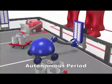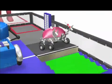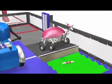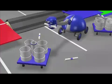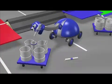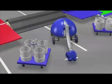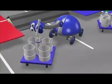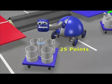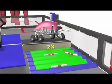Dispensing batons from your alliance's dispenser counts two points each. A regular or magnet baton scored in the stationary goal is worth one point; in a rolling goal large cylinder, three points. A regular baton scored in the two-inch cylinder isn't worth anything, however a magnet baton scored in the two-inch cylinder counts 25 points. The doubler baton will double the score for all batons in a goal.